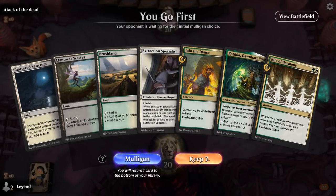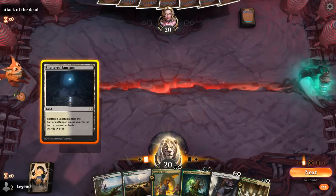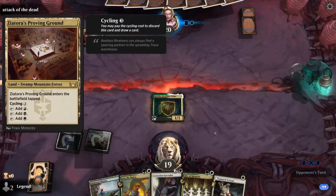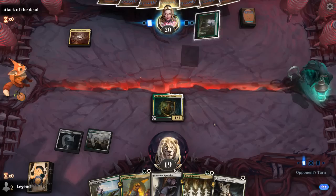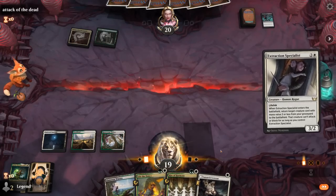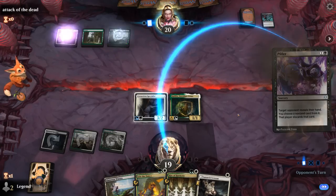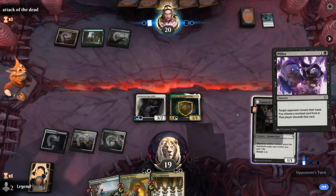We're on the play and our hand has got potential — Katilda to make mana, and then Join the Dance plus Rite of Harmony to draw cards. Extraction Specialist can get back Katilda if they answer it. Opponent is on a Jund deck — could still be a five-color domain strategy. Hopefully they don't exile Katilda since we need it in the graveyard to return with Specialist. Go for the Throat — that's fine. Specialist gets back Katilda, and then at the very least next turn I can Rite, Join the Dance, draw two. But with Katilda around I can make more mana to cast more creatures. A Pilfer is going to have a look — can make me discard Rite of Harmony, but we'll still be able to flash it back at least. It goes for Veteran, and Specialist can return that as well.